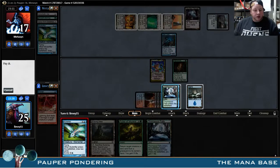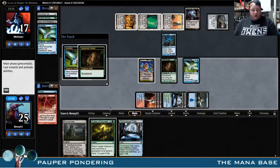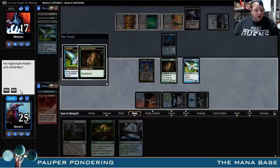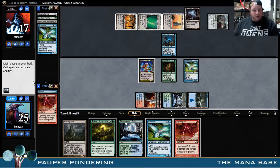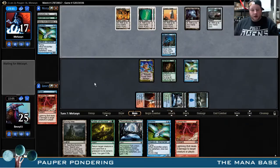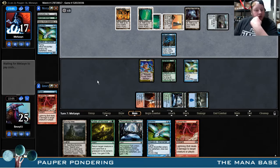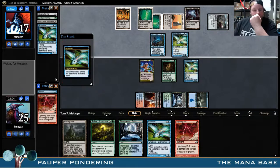Cast my own Mulldrifter. Not going to Soulbound. Lightning Bolt and Mulldrifter — those are okay. Just going to ship the turn here. He currently doesn't have any good sources of colored mana. There is just a Mulldrifter, though.